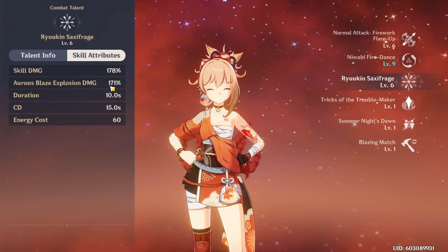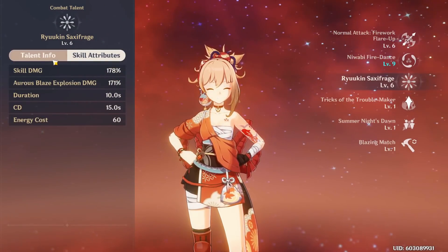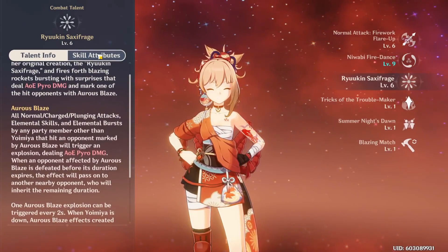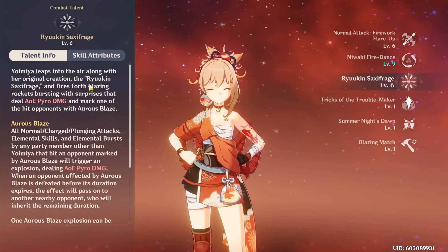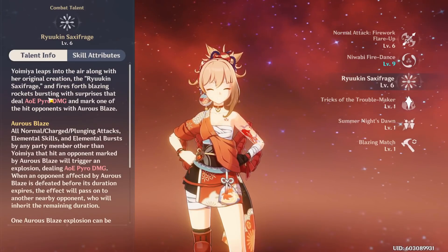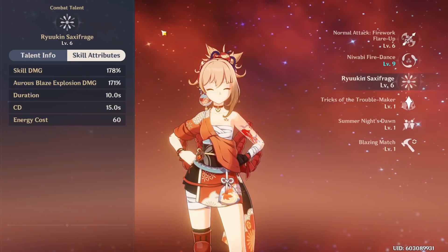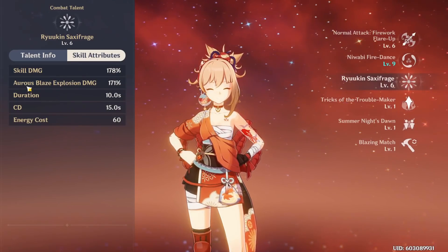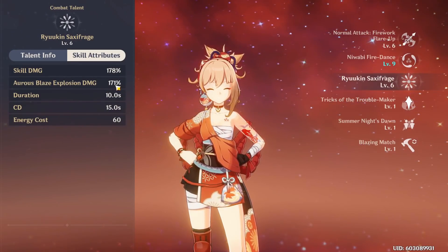The burst duration is 10 seconds out of a 15-second cooldown and only costs 60 energy, which usually isn't too hard to get. The Aurous Blaze mark enables a more quick-swap or support playstyle. Marking one target and dealing a bunch of pyro damage from off-field could be nice if you use your burst on Yoimiya and then swap out — it can definitely enable other playstyles we'll have to test.